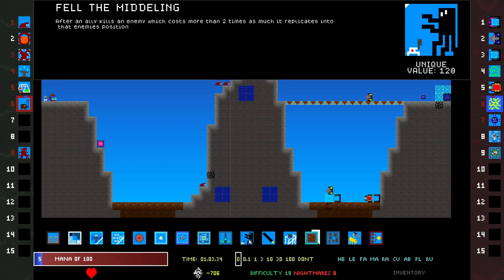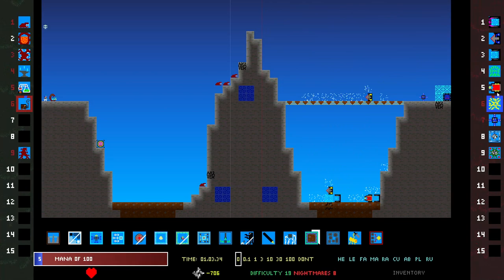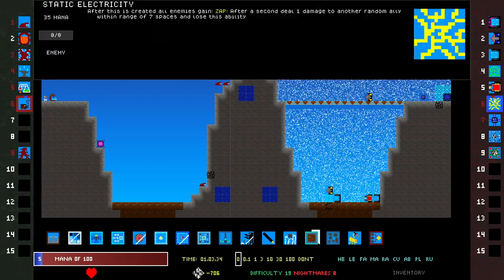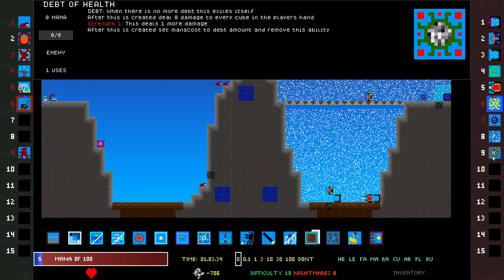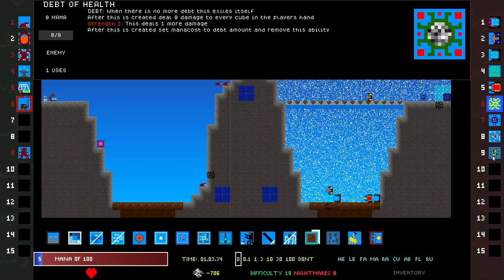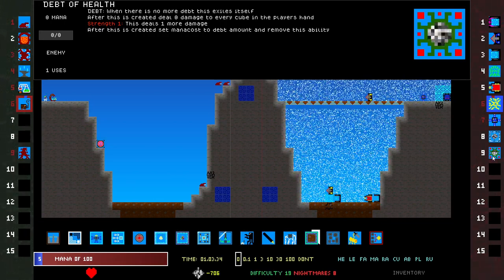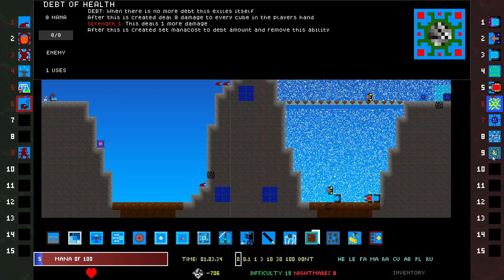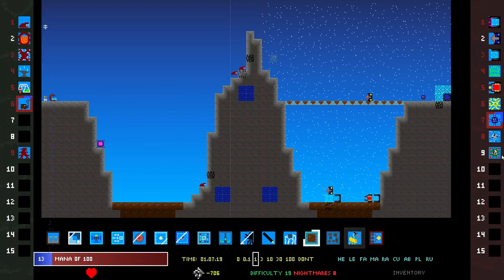Fell the middling — after an ally kills an enemy which costs more than two times as much, it replicates into that enemy's position. These could kill big enemies. Wait, why are you hurting so much? You did this. Static electricity. Leader regen. What is this — debt of health? After this is created, deal zero damage to every cube in the player's hand. Strength one. After this is created, set mana cost to dead amount and remove this ability. I assume it's doing worse things than it sounds like.